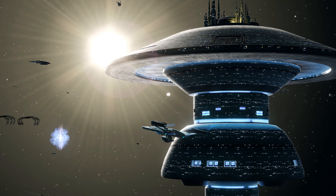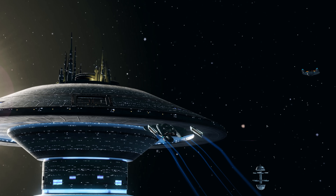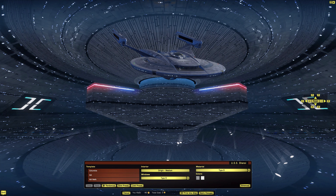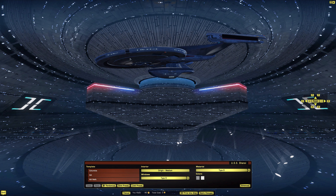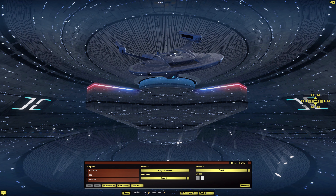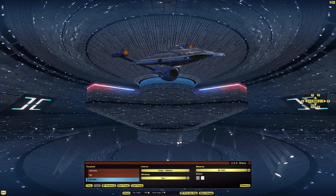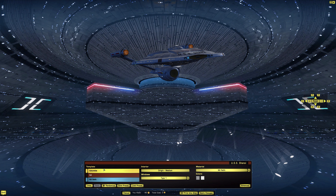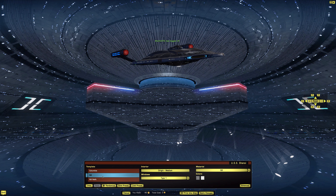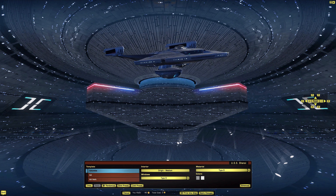Let's go to the ship tailor and take a look at what customization options are available. Here we are in the ship tailor — there is our Columbia Class Light Escort, also known as the Legendary Temporal Operative Escort. The Columbia is definitely a callback to the NX and more specifically the NX Refit with that secondary hull. The three templates available are Columbia Class, NX Class, and NX Refit.